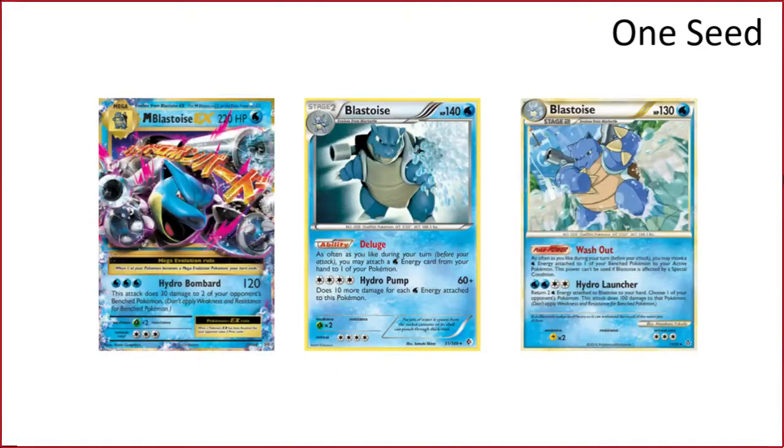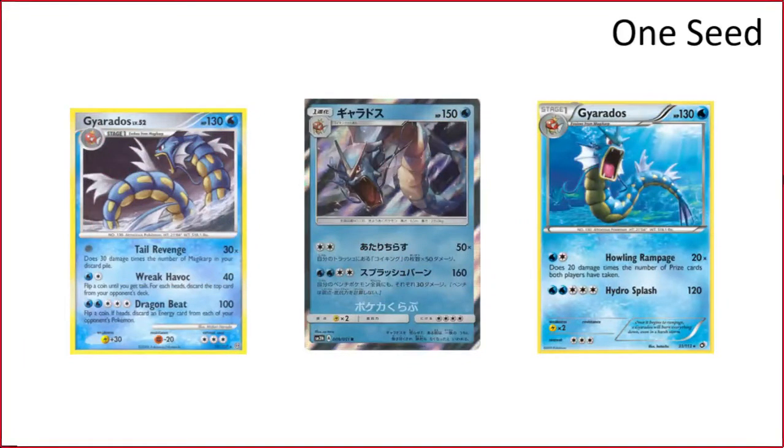Next we have Blastoise. We haven't actually built this one yet — it's the first one-seed we haven't built. This is just the next of the energy rain attackers. We don't think it'll be as good as Magnezone because you don't have the same versatility that all the different Lightning attackers bring, but it'll still probably be a very strong contender. Being able to snipe for 100 with the Washout one and pick off anything on the bench at any moment is just inherently good.